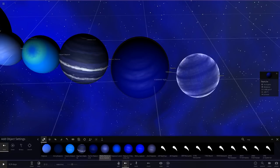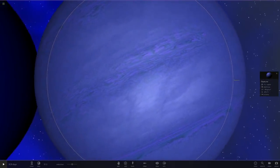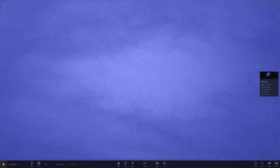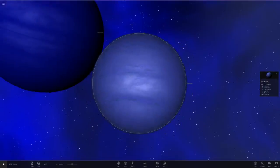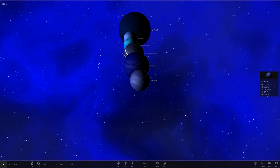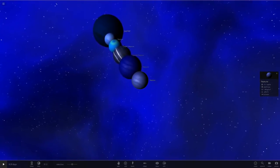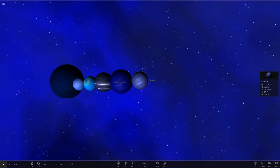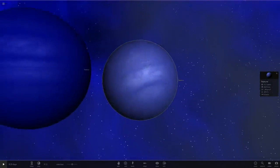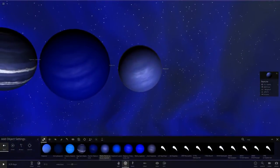Next up we've got Mark's planet. Look at the clouds on that — look how cool that looks with all those bands. It's an extremely banded one and it looks like it's been built off the original one, but with a slightly different color. That is looking really really cool.